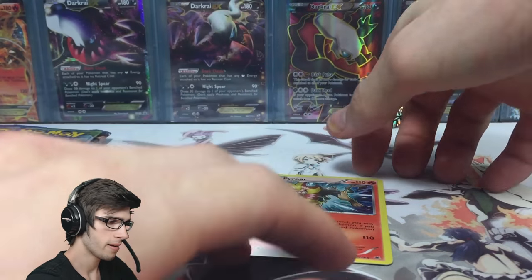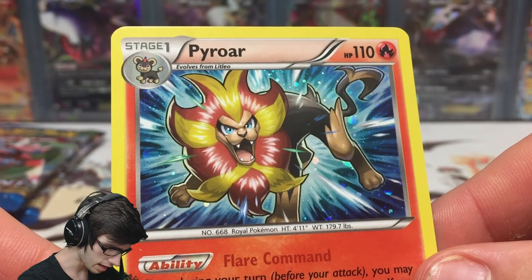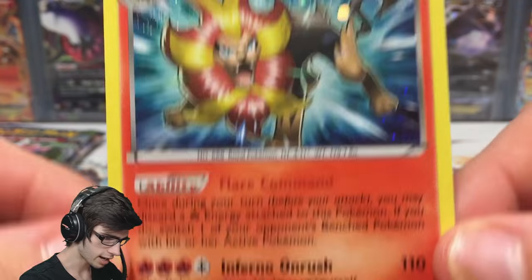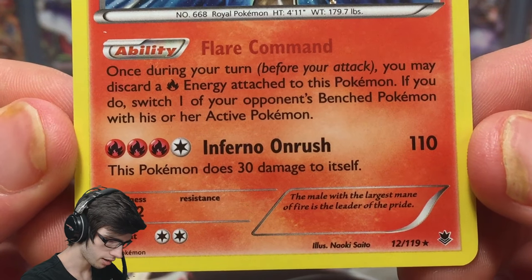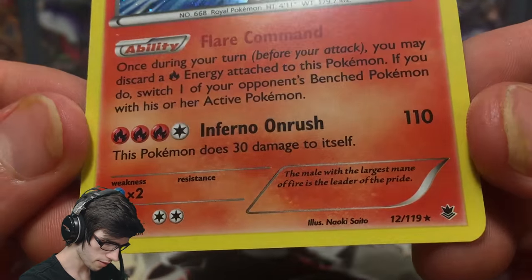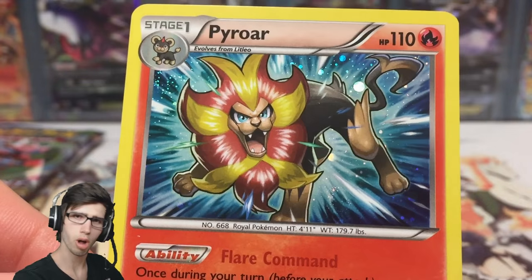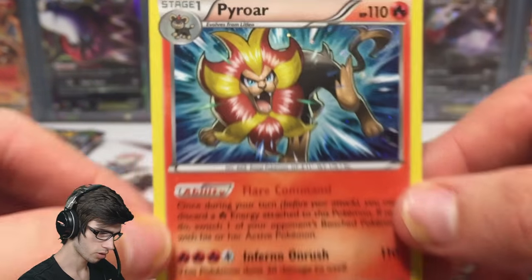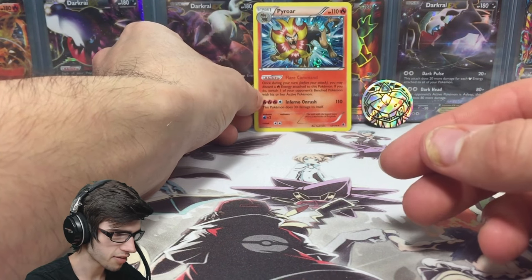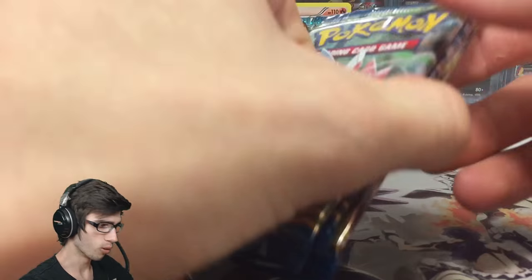Let's move on to the promo. So we got the reprinted Pyro, as I was saying. It's got 110 HP with Flare Command and Inferno Rush. It's number 12 out of 119 from Phantom Forces, and it's just got your ultimate holo pattern on it. Not bad at all. Definitely not the fan-fave out of the two — Umbreon is definitely the better promo, for sure.